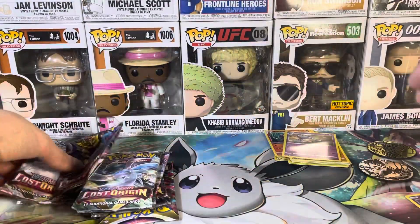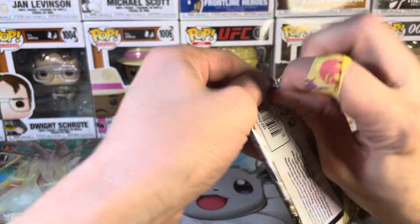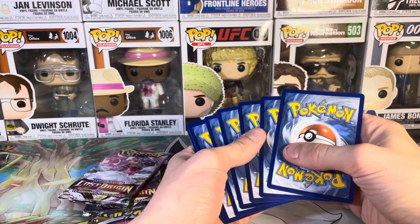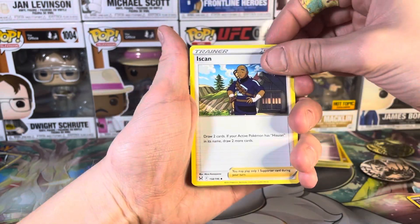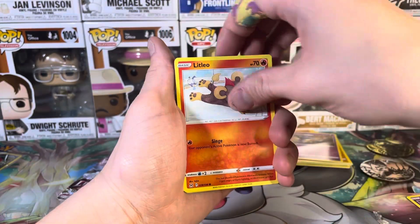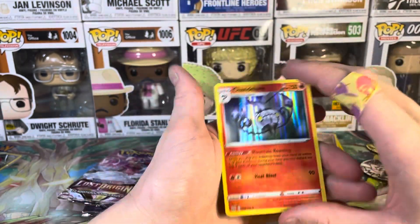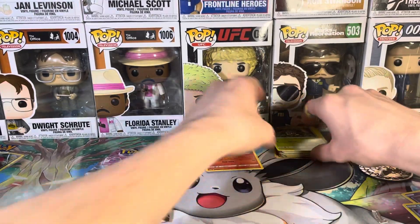Nothing too crazy just yet. That's all right guys, because we're just in it for the fun - that's what it's all about. We got Psychic Energy, Esker, Inkay, a Lampent, Lady, Mienfoo, Litleo, Tynamo, Slugma, Salandit, reverse holo Spiritomb, and a Holographic Chandelure. Nice - that was a good pull, I will admit.